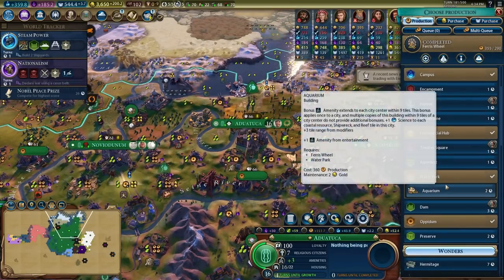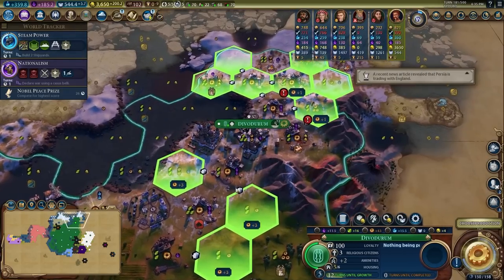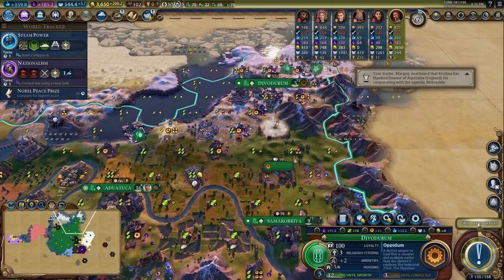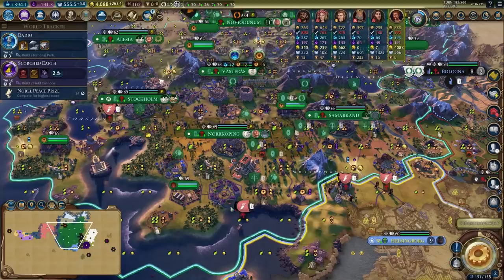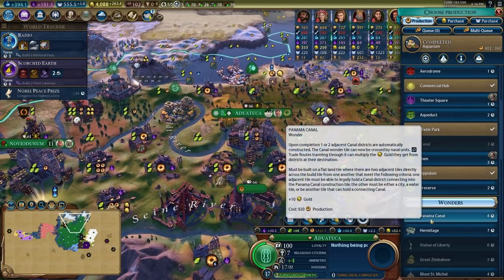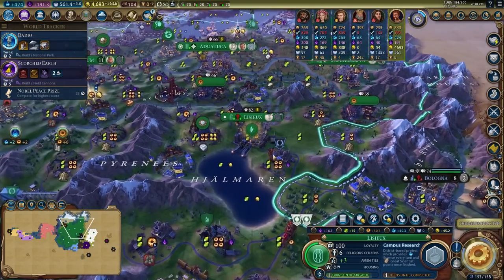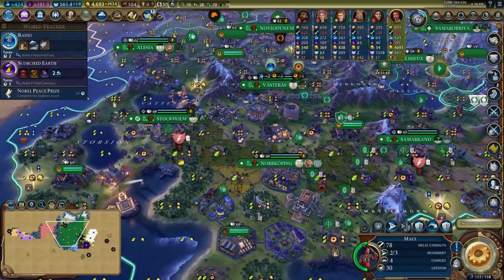To keep amenities up, I was building aquariums and stadiums in cities that had water parks and entertainment complexes. I was also making sure to build a lot of science buildings and continuing to build a lot of Opidums to get as many factory bonuses on the capital as possible. By this point in the game I could start running campus research grants in a lot of my cities to accelerate progression towards the science victory.